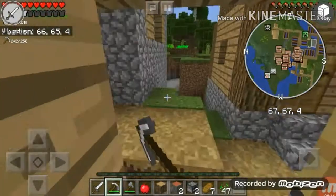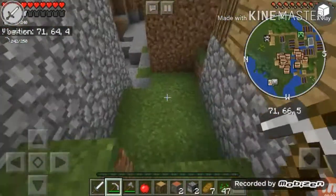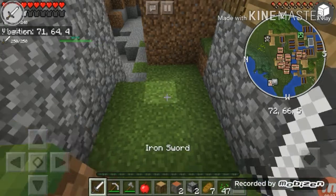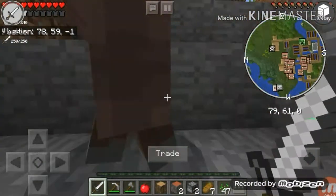Oh, you're the fisherman — I don't need you. I should have made a house. You have 47 items? Okay, okay. I have a good amount of food already. What are you doing here, little villager?